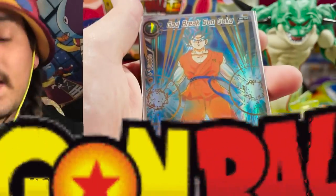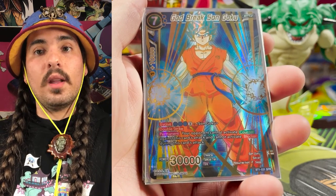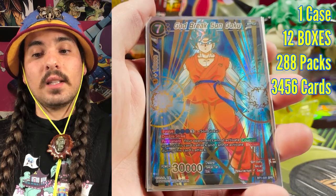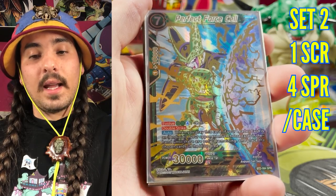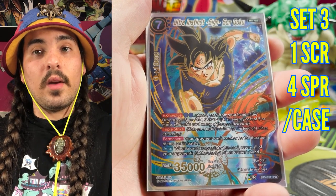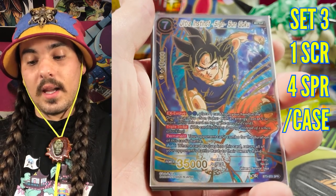Set one was the first set and it introduced special rares — this was the highest rarity in set one. There were four special rares in set one. There were twelve boxes in a case, and there was a one in three chance of getting a special rare in one of those boxes. Set two, Galactic Battle, had a one in twelve chance of getting a secret rare and a one in three chance of getting a special rare per box. Set three followed in suit — four special rares and one secret rare, with a one in three chance for a special rare and one in twelve for a secret rare per case.